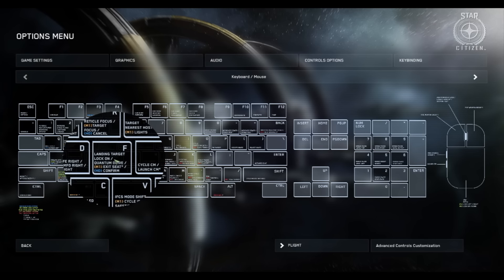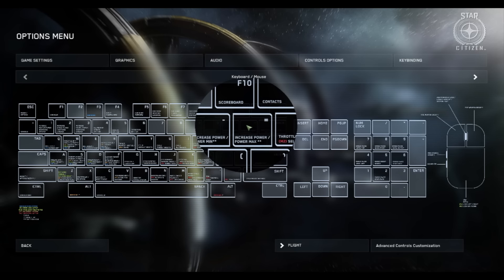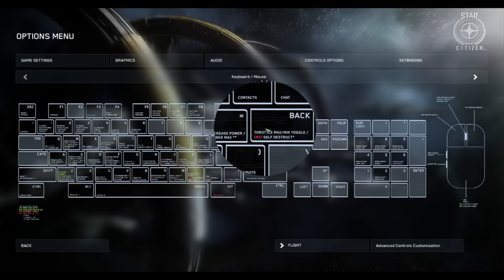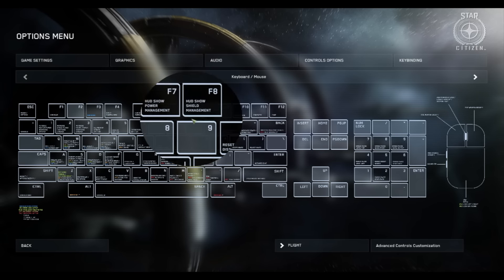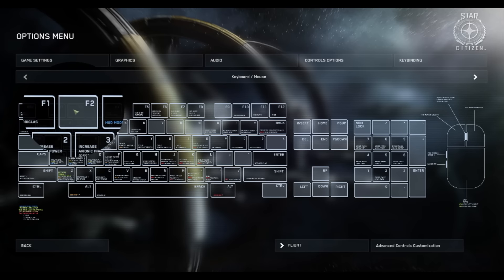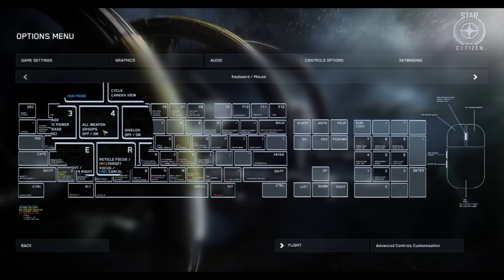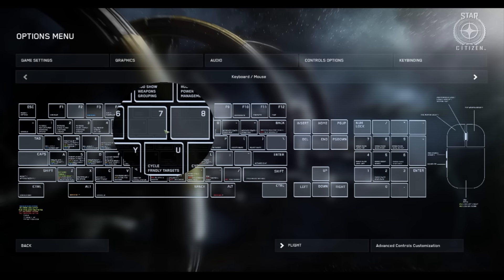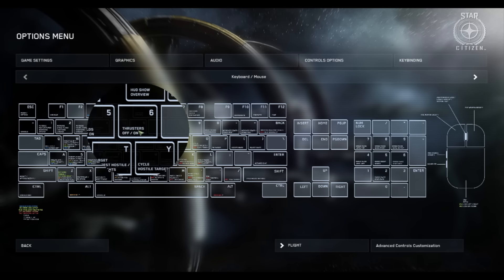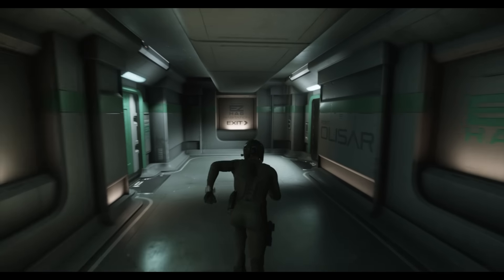A quick tap of the G key will switch between chaff and flare, and holding down the G key will actually dispense either chaff or flare. I wonder if they could do it like in real life where it's automated — a lot of current fighters launch chaff and flare automatically when they are being tracked by a missile or by anti-aircraft. So let's go do what I said we were going to do — go buy or try to buy some clothing.